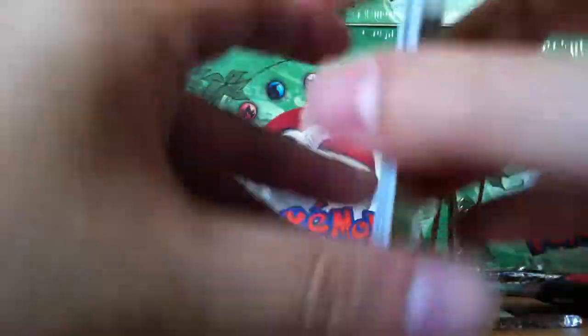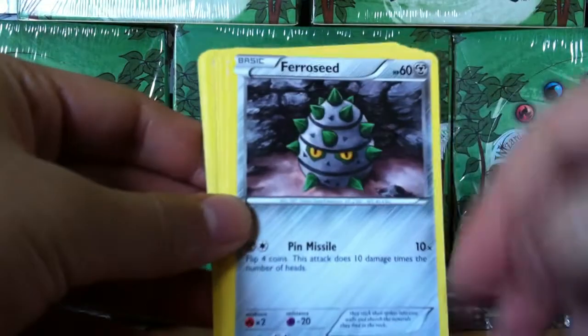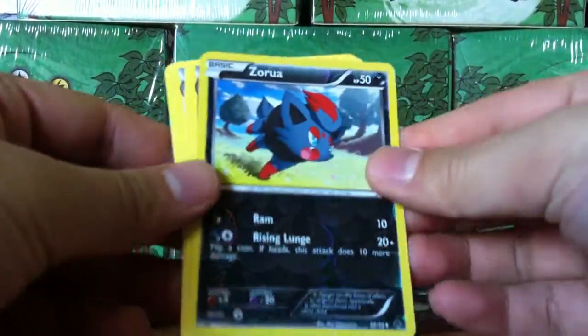Here's the next pack. We've got Kotany, Vimpie, Frost-seed, Falabi, Panzier, Zoroa!